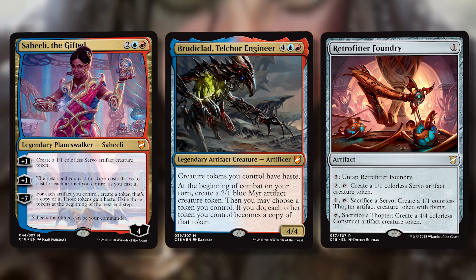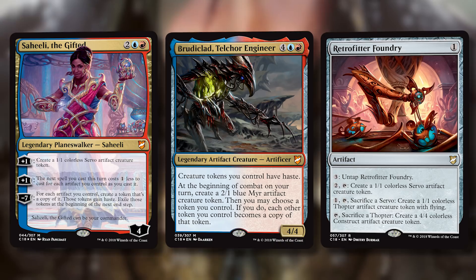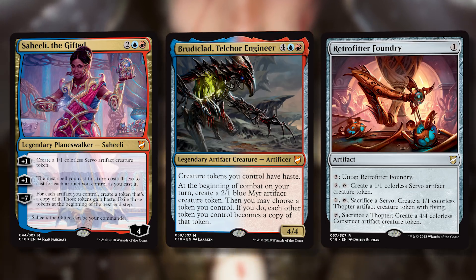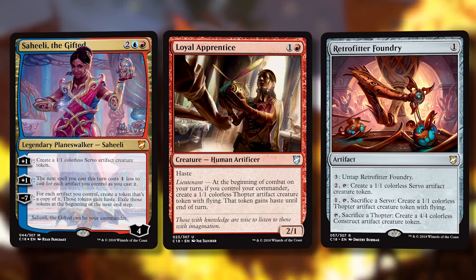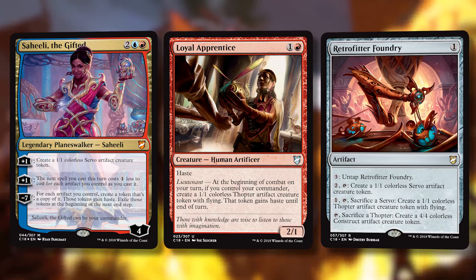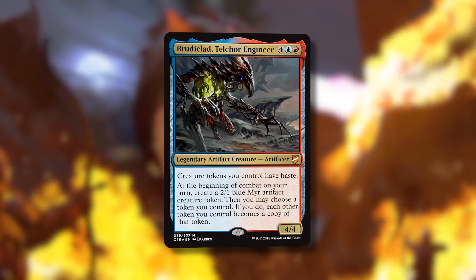With Loyal Apprentice making a thopter every turn and Retrofitter Foundry turning the thopter into a 4/4 for zero mana, that's pretty nuts — there's a lot of synergy between these newer cards, almost like they designed the deck that way. Brudiclad obviously cares about tokens in a couple different ways. There are about nine token makers in the deck — Loyal Apprentice, Varchild, and a few others.